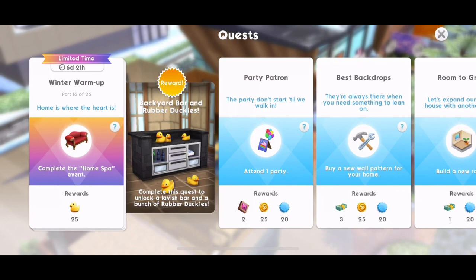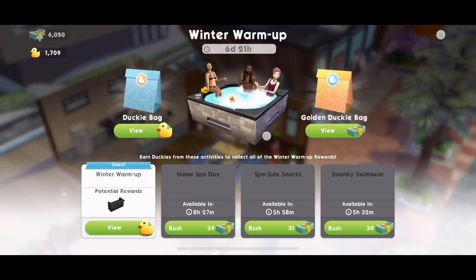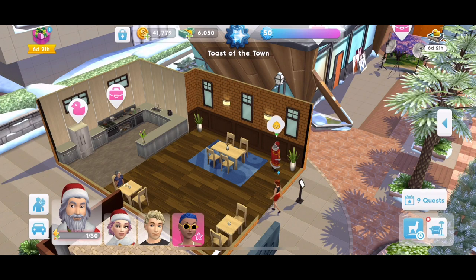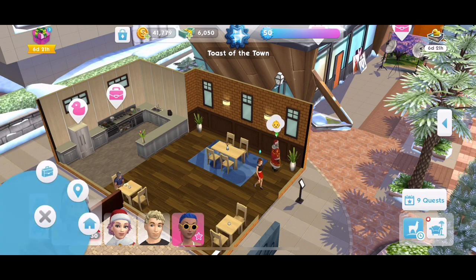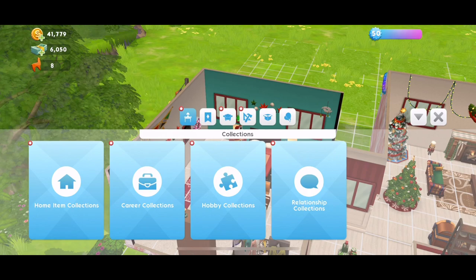Part sixteen is to complete the home spa event. I have the home spa day event on cool-down right now — perfect timing. As I said, I'm going to do that in the morning as soon as I wake up. I'm going to end the quest walkthrough there, but we need to go and check out the little rubber duckies before we go anywhere.